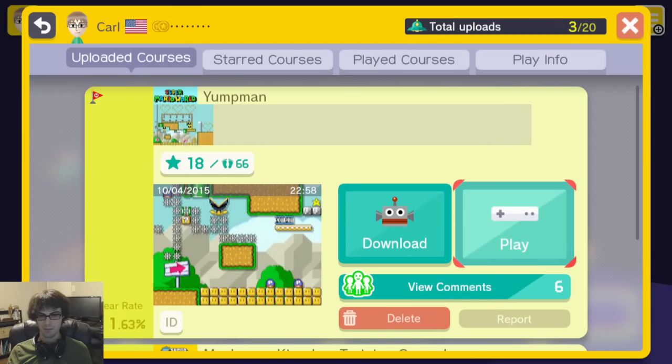Hi everybody! I wanted to show you a new level that I made in Mario Maker. This is a single-screen puzzle level, so everything you need is basically right in front of you, and it's just a matter of figuring out how to put it together and the right way to get to the goal. It's called Yump Man.